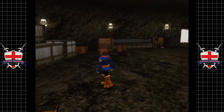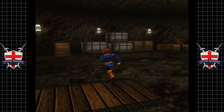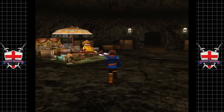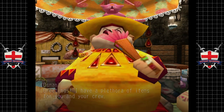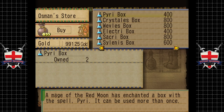A giant storehouse of some kind. Interesting - let's go see what this woman's selling. She has a plethora of items - let's have a little look. She sells some cool stuff.